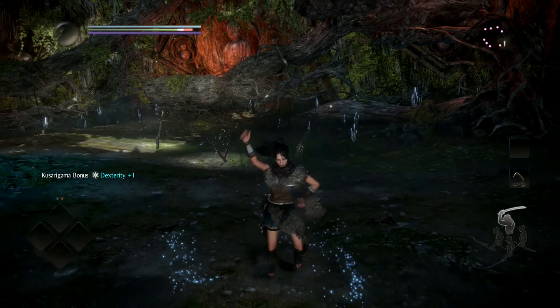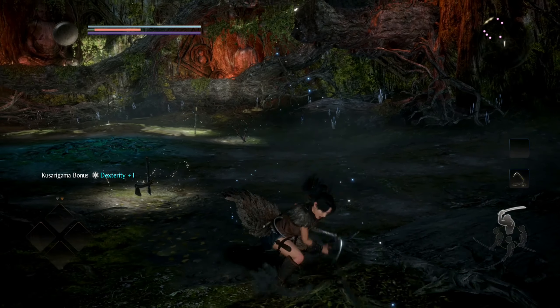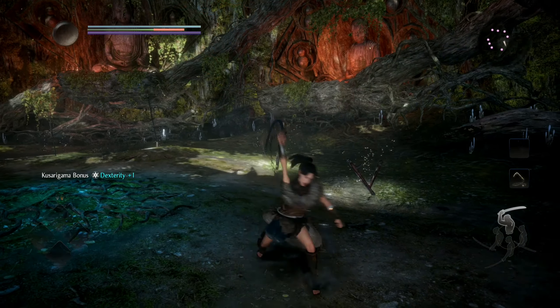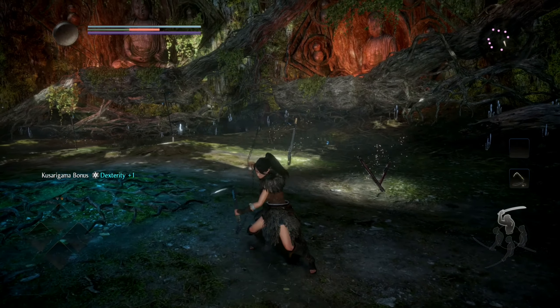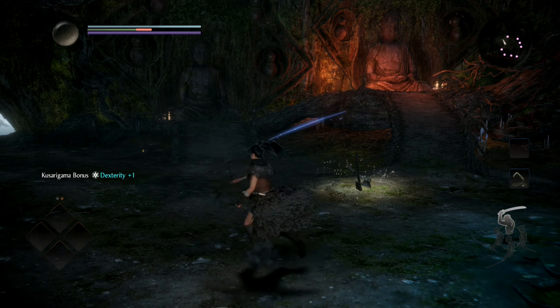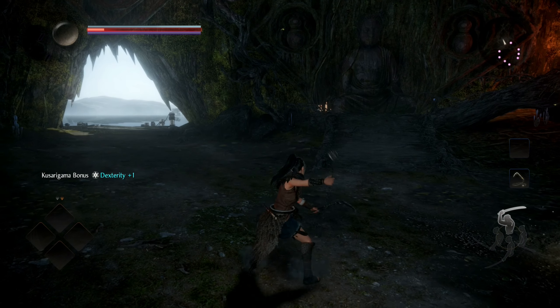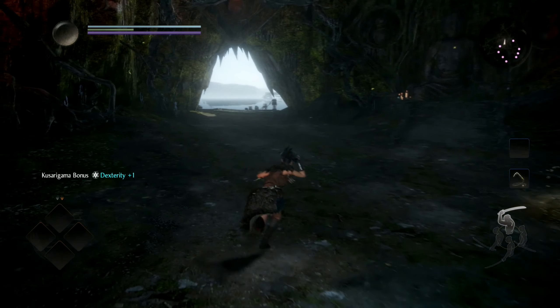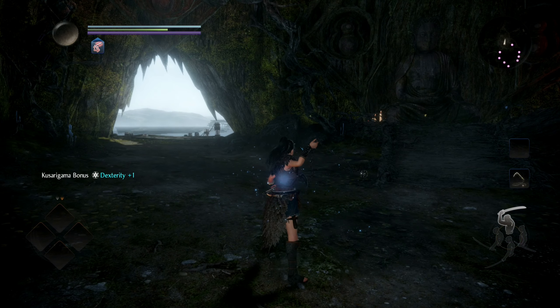Starting out in high stance, with easier light attacks and your basic high stance heavy attacks, along with a charged attack which I'll show you in practice later on. Your high stance is basically for more aggressive heavy hitting attacks — they're a little bit slower but hit a lot harder.